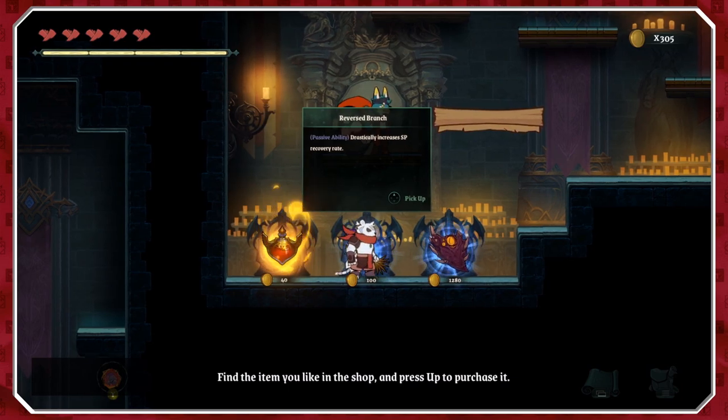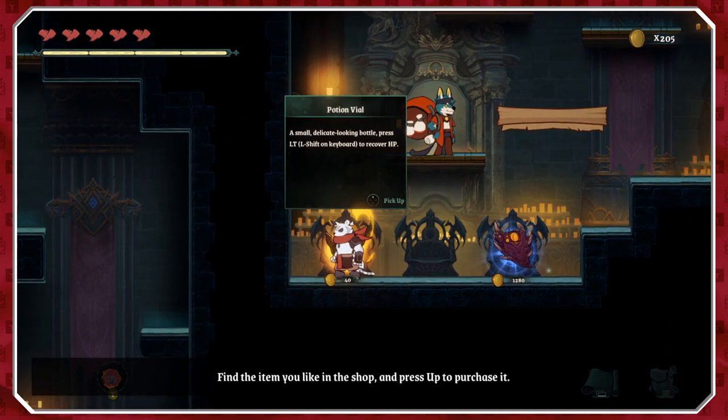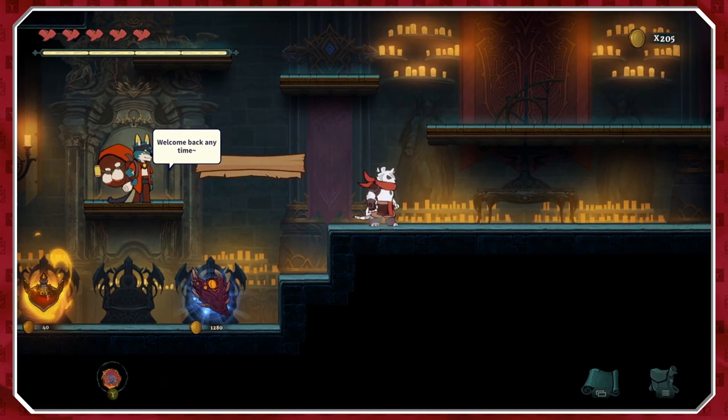The gameplay is much more interesting than the narrative, and the animation is lovely. Here is a new one — passive ability drastically increases SP recovery rates, which is the spirit power, which allows us to summon this guy. Let's buy that. We don't need a potion but we might want health upgrades at some point.